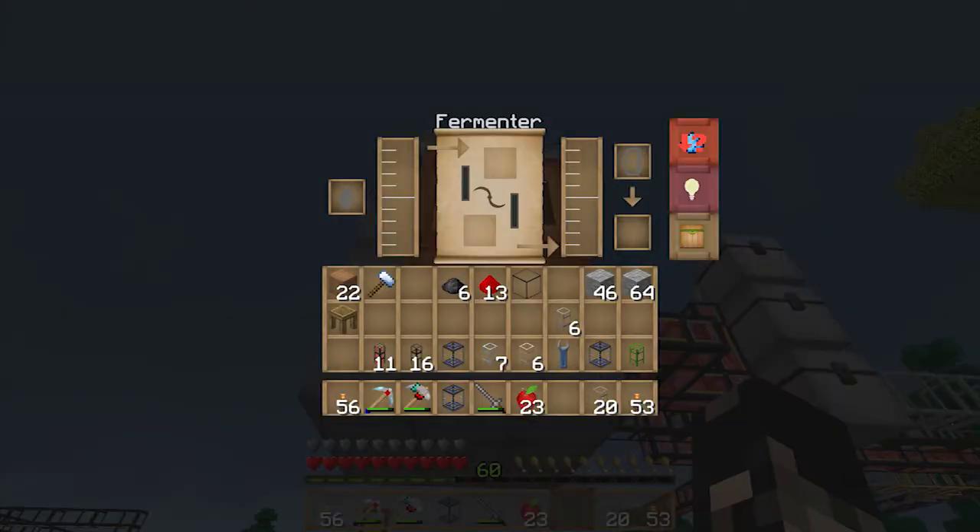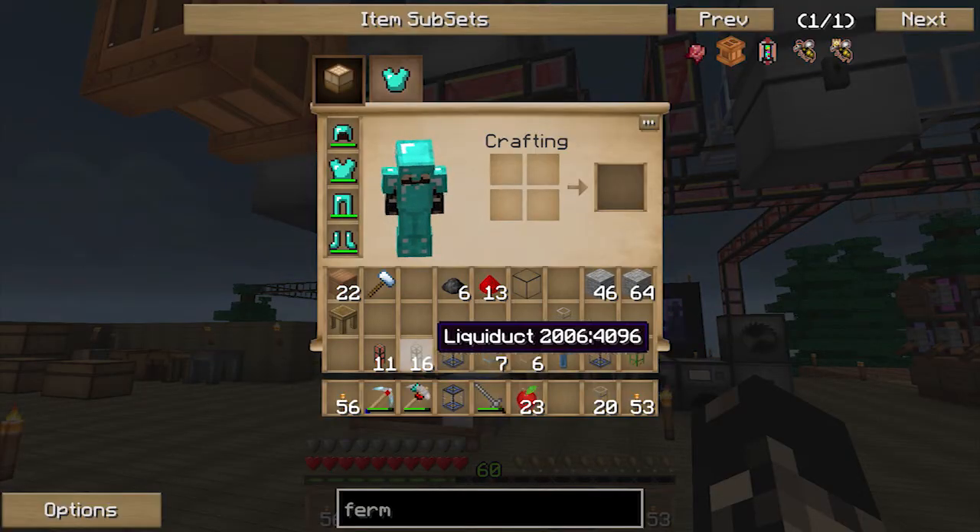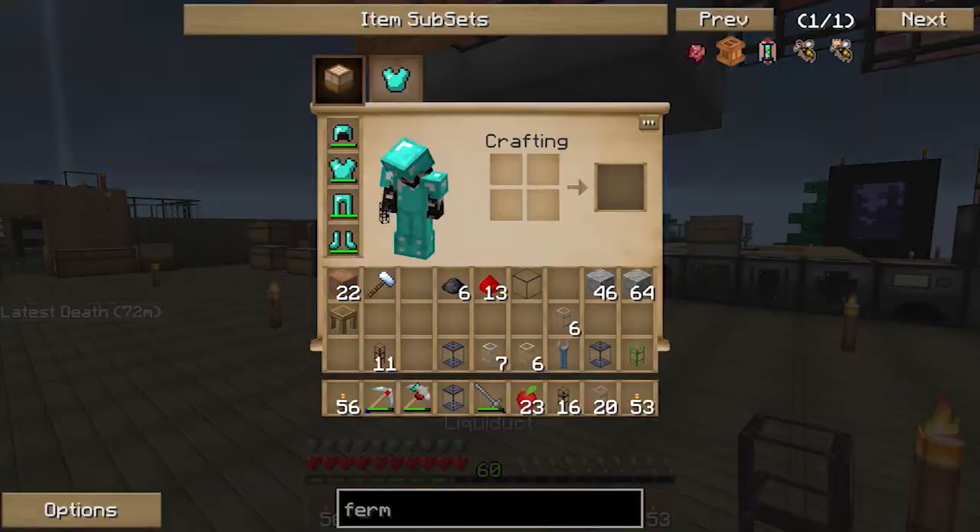On the fermenter, this side will be water or fruit juice — it can just be water and you'll get 100% output, but fruit juice gives 150% output, so that's what we're doing. Here's where the mulch goes, here is where the fuel goes — that's wheat, sugarcane, and saplings — and then that's the output.